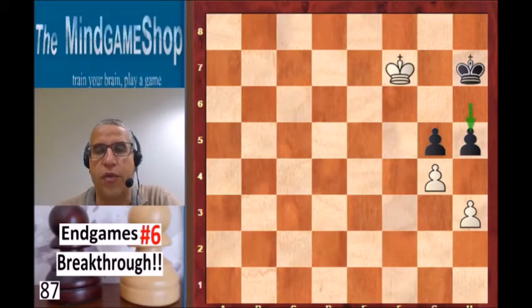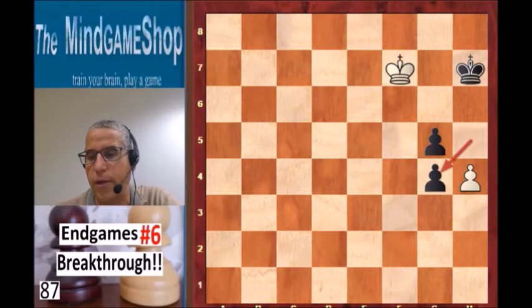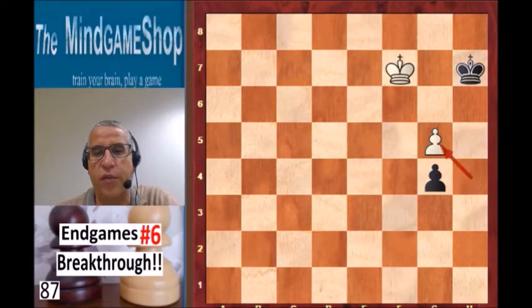But there comes the breakthrough motif again — we have h4. Looks a bit dangerous, because black can take and run to queen. But actually it does win for white. Let's first look: taking one of those pawns does not work. Let's take on g4 first. White takes on g5 and we have a pawn race. But white is quicker because he gives check along the way.